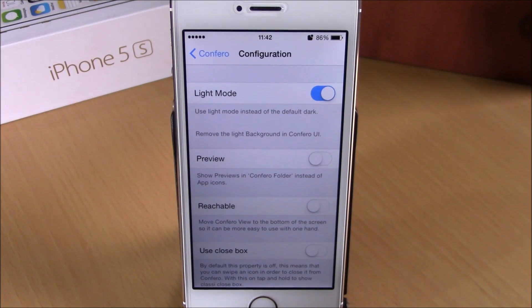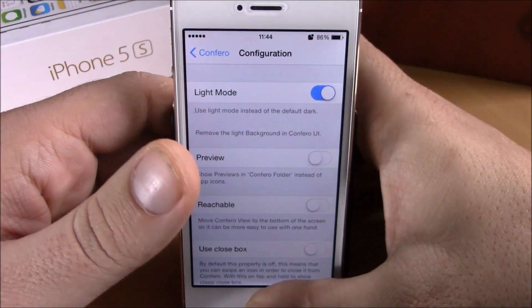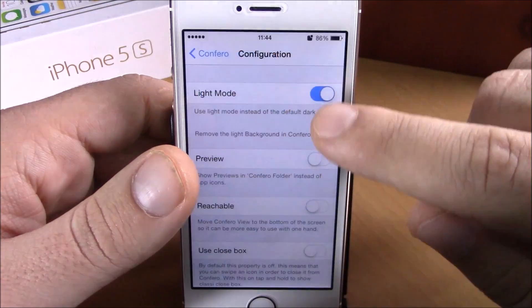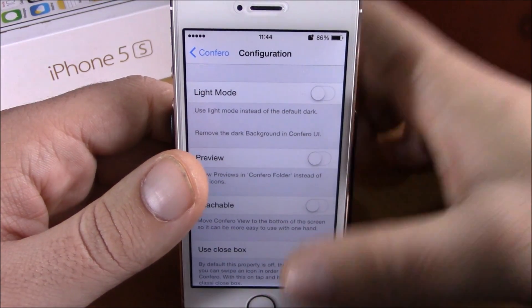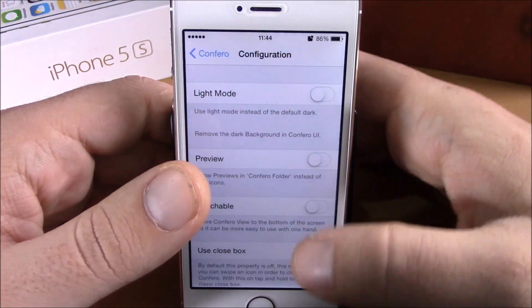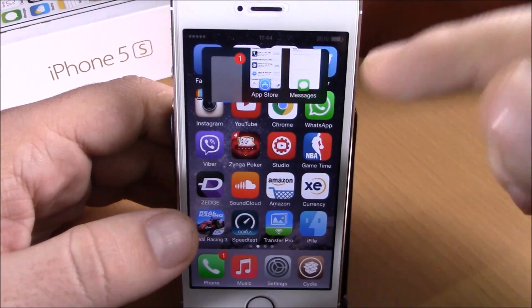If we go to configuration, here we have some more options for this tweak. The first thing we have is light mode — if you enable it you will see a lighter background for Confero, and if you disable it you will see a darker background. Then we have preview — if you enable preview you will see app cards on Confero.